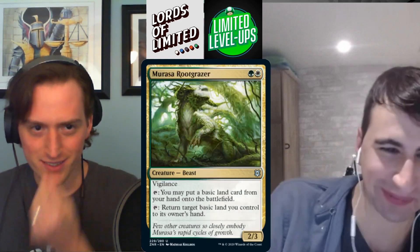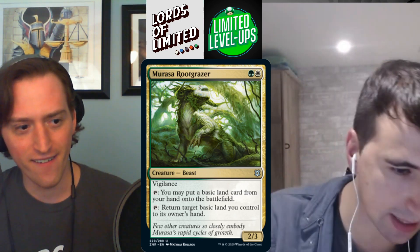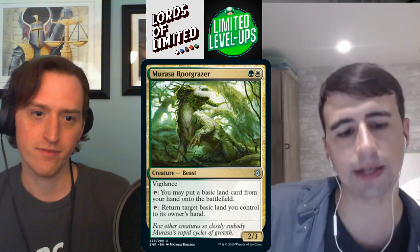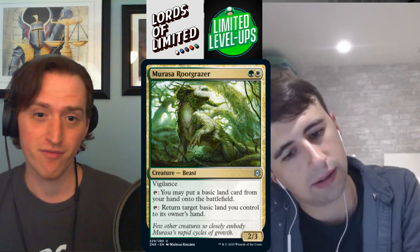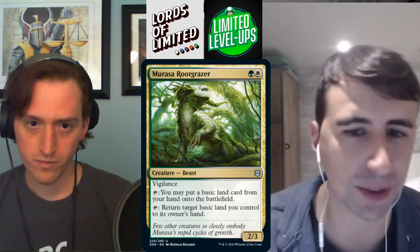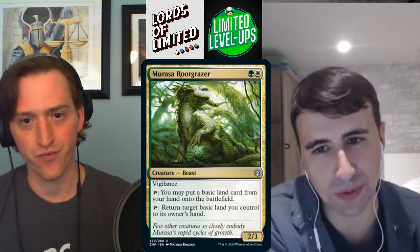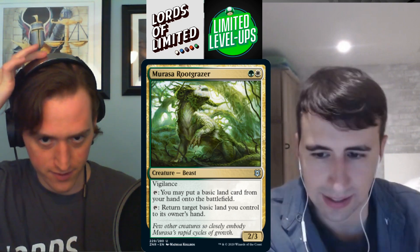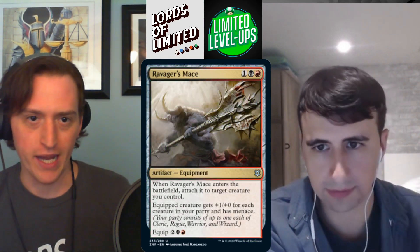Marasa Root Grazer — green-white for a 2/3 vigilance beast. First ability: tap to put a basic land from your hand onto the battlefield. Second: tap to return a basic land you control to your hand. This is the card you want for your landfall deck — it enables multiple landfall triggers every turn. This one is much better than the red-green one. Solid B, and it makes you want to draft white-green landfall.